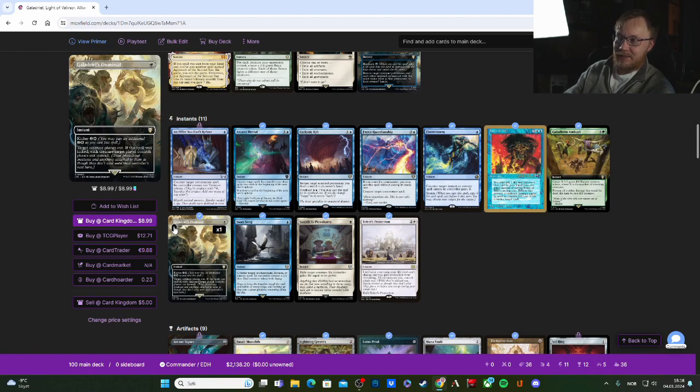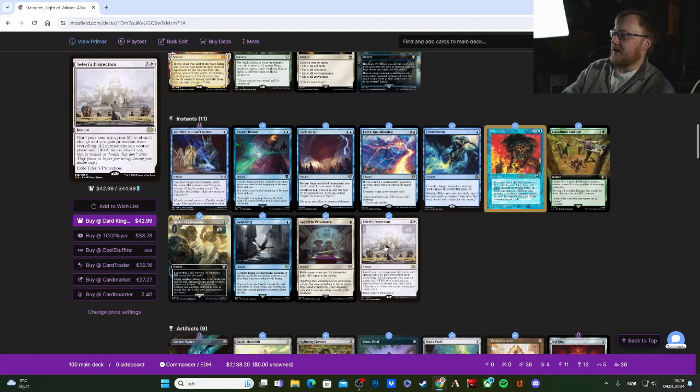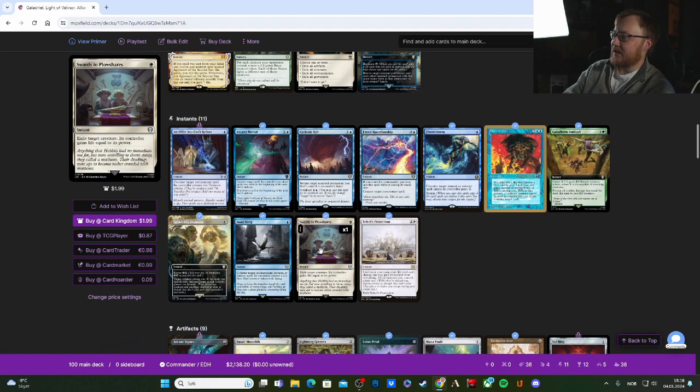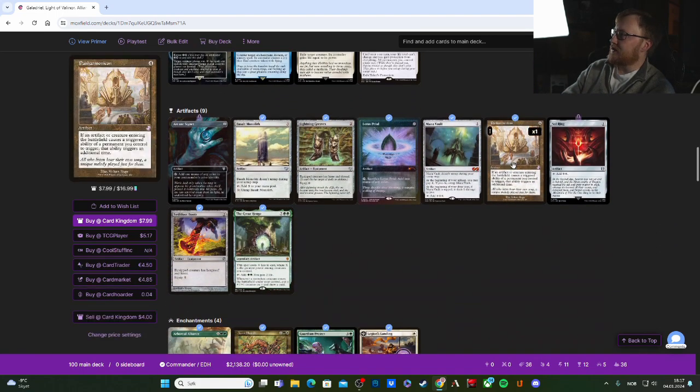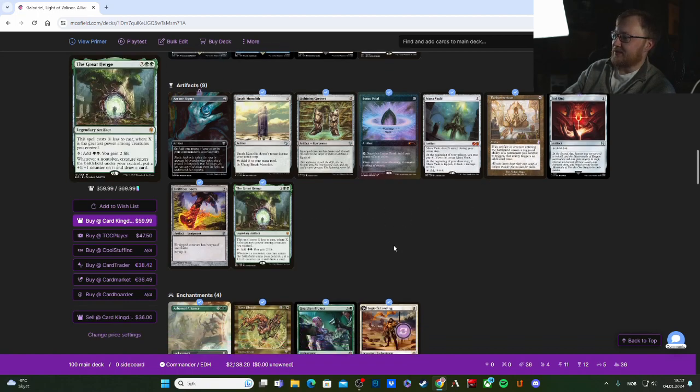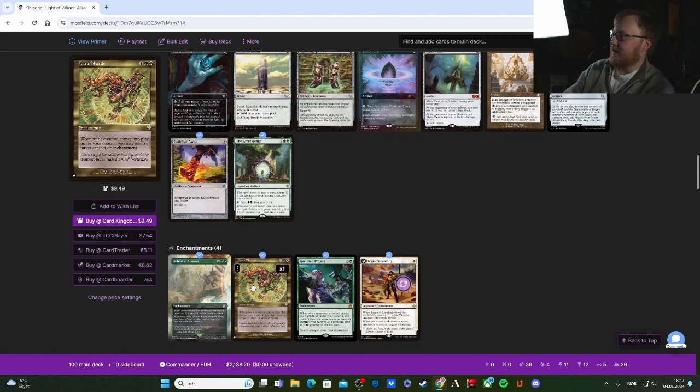We have terrific protection and Swords to Plowshares. In artifacts, one to note is Panharmonicon — it's an artifact that causes a triggered ability of a permanent you control to trigger an additional time whenever an artifact or creature enters the battlefield. That can be very fun.